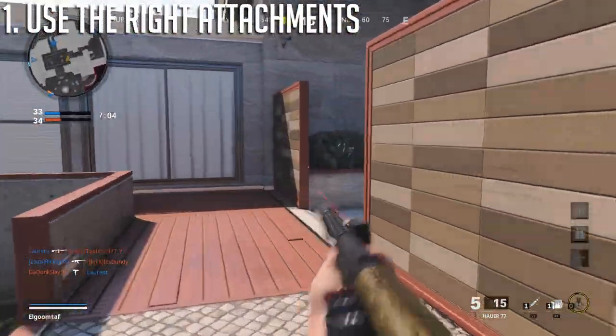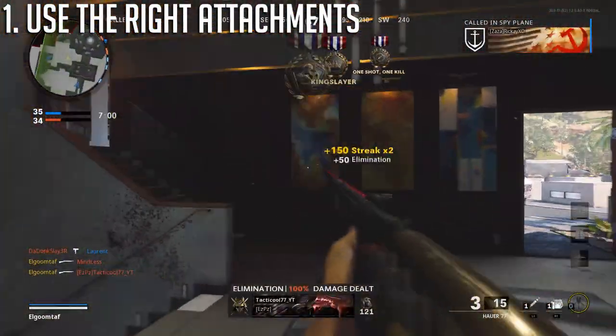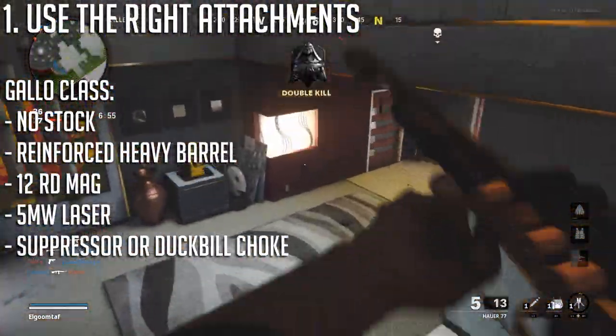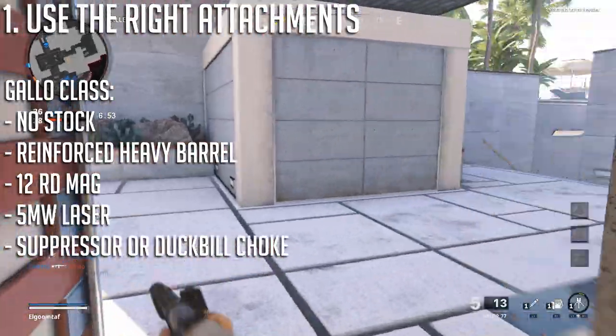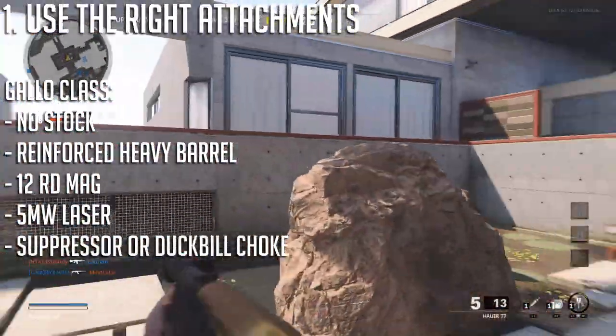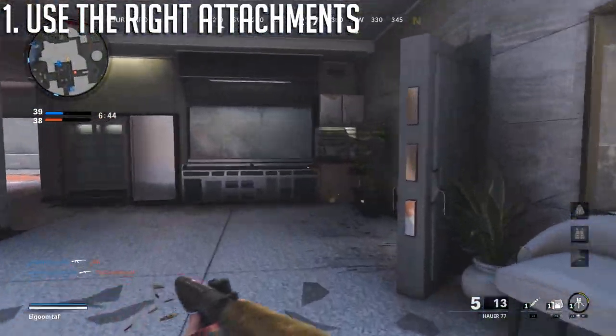The suppressor does cut range some, but it's still very usable and it really helps get the edge on some weaker players. For the Gallo, try using no stock, the reinforced heavy barrel, 12 round mags, 5 milliwatt laser, and then either the duckbill choke for more spread or a suppressor to keep you a bit more quiet. Now let's move on to tip number two, which is kind of piggybacking off of the first.